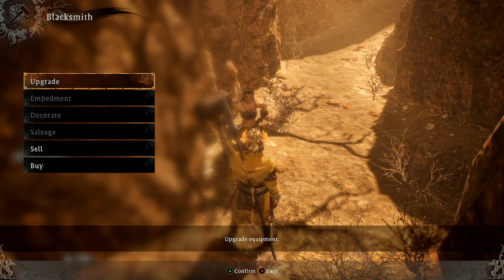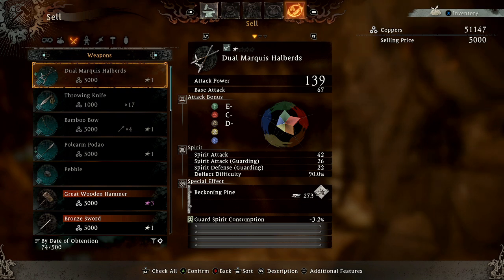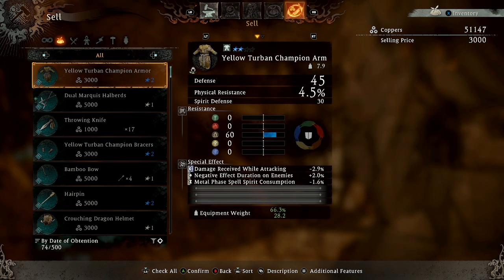Upgrade. We can sell stuff. Your storehouse can be accessed via the blacksmith and used to safely store items. Items placed in the storehouse can be retrieved at will. For items other than equipment, you can only carry up to a certain amount depending on the type. Any items that exceed this amount upon acquisition will be automatically sent to your storehouse.